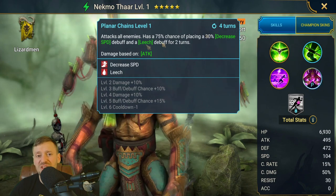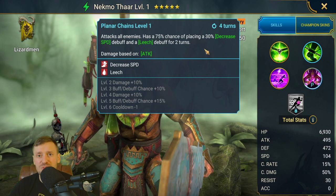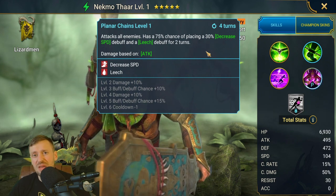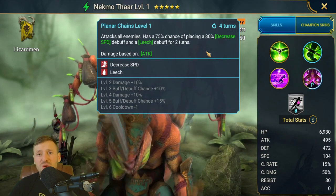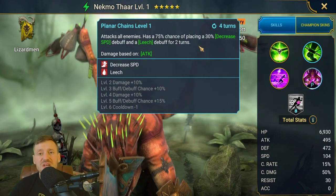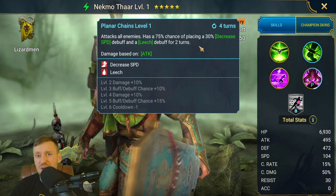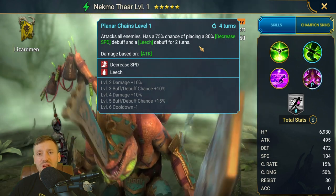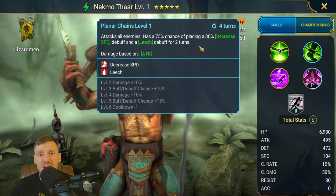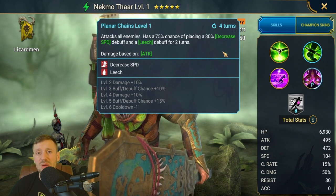He attacks all enemies and on his third skill he's gonna put out a 30% decrease speed debuff and leech, so that's gonna keep our HP topped up. It's also gonna really slow down the heads so you get more turns in, you're gonna be doing more damage. Your debuffs are gonna stay on them for longer — say you put out block debuffs, that's gonna stop the head of mischief from stealing your buffs, stop poison cloud, and the head of cleansing. You're gonna get more chances to provoke as well, so that's gonna be massive.